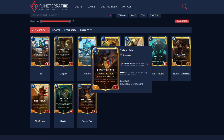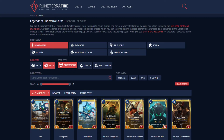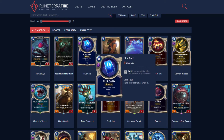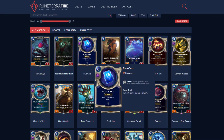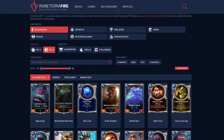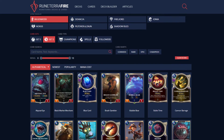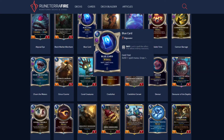Last champion on the list is Twisted Fate. TF is a 4/2/2 Quick Attack — play a Destiny card. TF is very special because he's the most flexible champion. He gets to play any one of three Destiny cards of your choosing. Blue Card: refill your spell mana by one, draw a card — amazing, because TF's level-up condition is having him see you draw eight cards, so this helps a lot.